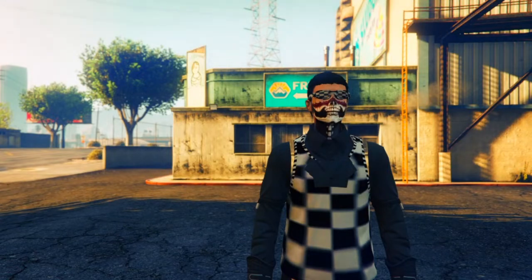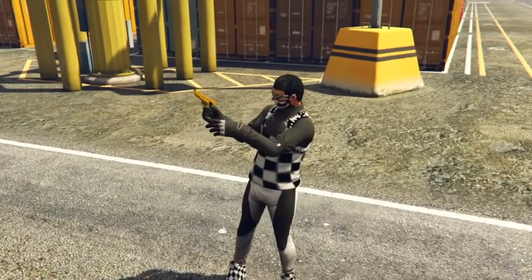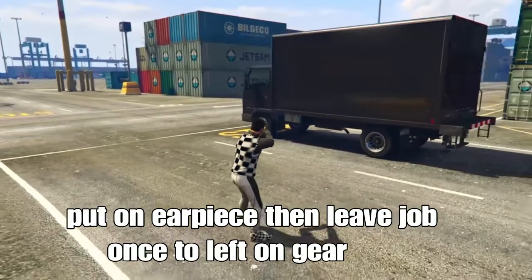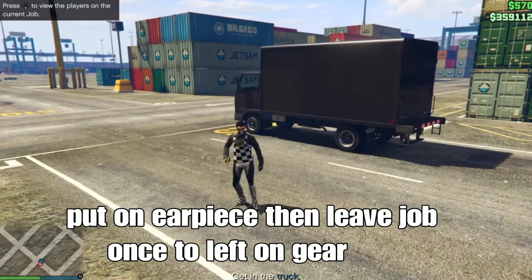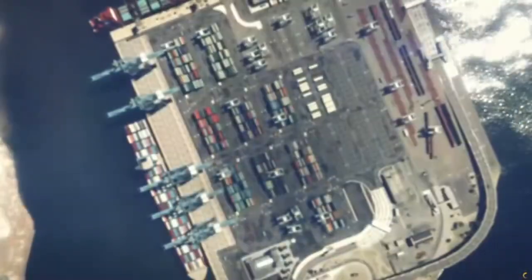Remember, you need to buy your earpiece because you need it to set your outfit. They're cheap at the gun store. Look at the outfit with the checker and the scuba pants. Open the interaction menu, go to Style, go to Accessories, go to Gear, and put on an earpiece. Then open your phone and quit the job.